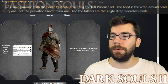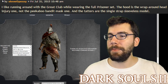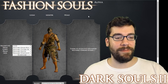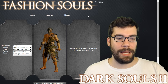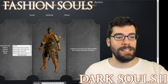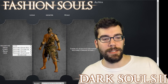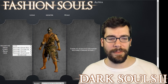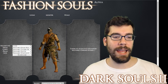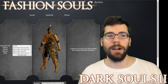Next, Steve Opesi: 'I like running around with the great club while wearing the full prisoner set. The hood is the wraparound head injury one — not the peekaboo bandit mask one — and the tatters are the single strap sleeveless model.' Just picture this guy with a gigantic great club. You've got somebody who's like the bare minimum — a homeless man — running around beating you to death with a gigantic club. I like that concept, but I hate the armor set itself. It's just trash — like it's been worn for 144 years passed down through generations.